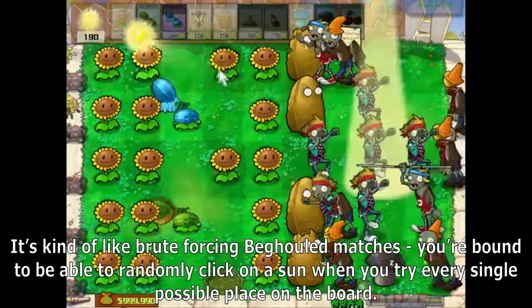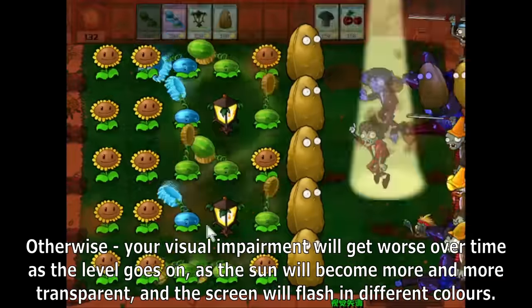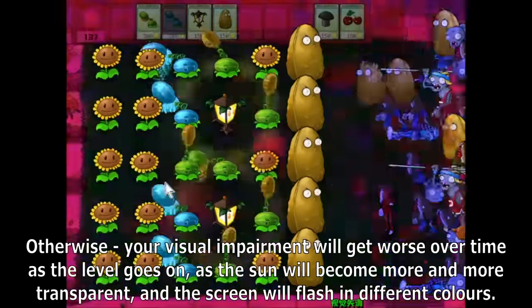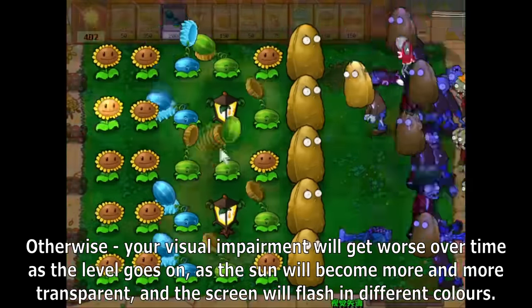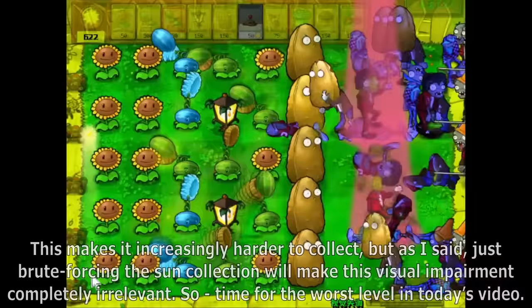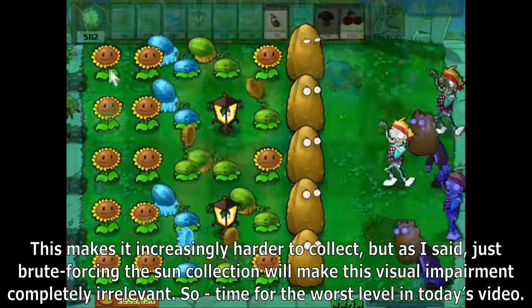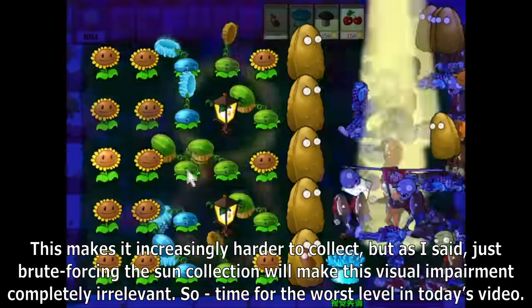You're bound to be able to randomly click on a sun when you try every single possible place on the board. Otherwise, your visual impairment will get worse over time as the level goes on — the sun will become more and more transparent and the screen will flash in different colors, making it increasingly harder to collect. But just brute forcing the sun collection will make this visual impairment completely irrelevant.